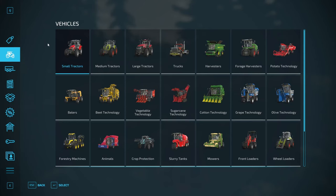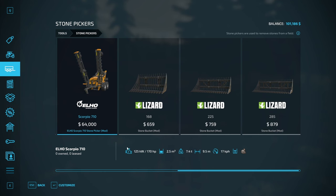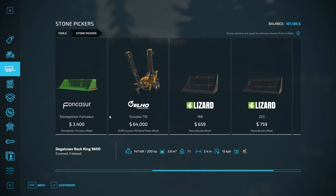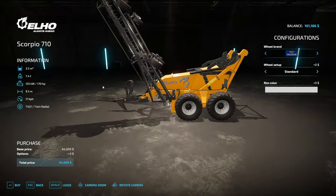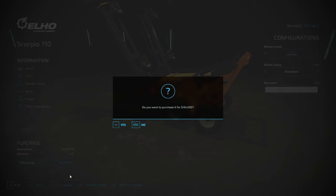Time to do a little shopping. I picked out a stone picker — going for this one, it's 170 horsepower which I have, and it's much wider. The only problem is it only has 2,500 liters of storage. This other one has considerably more capacity but it's so narrow — 2.4 meters — it'll take forever. I think I'm going to go ahead and splurge. This is something we're going to need ongoing, so we'll just pick it up.